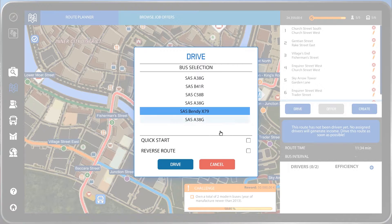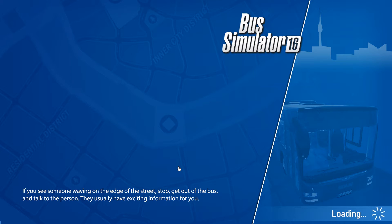Let's drive it with the Bendy. If you see someone waving on the edge of the street, stop, get out of the bus, and talk to the person — they usually have exciting information for you. That's interesting, I've never seen that. I wonder if that's part of the Industrial Zone — something new. That'll be kind of interesting. Yeah, that's very interesting right there.